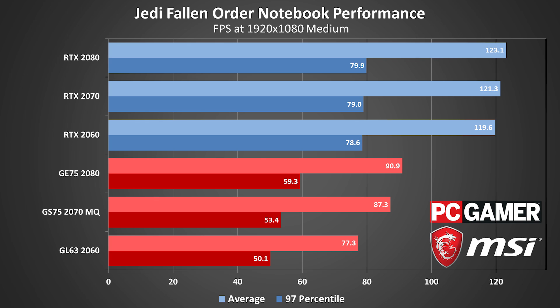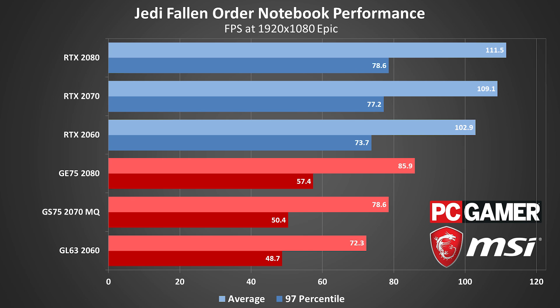You can see the CPU clock speed bottleneck quite clearly with both the desktop and mobile GPUs. 97th percentile frame rates are similar on the desktop, while the drop in clock speed has a commensurate drop in frame rates on the laptops. There's no need to turn down the settings with an RTX laptop at least, as epic settings only reduce frame rates by about 5 FPS.